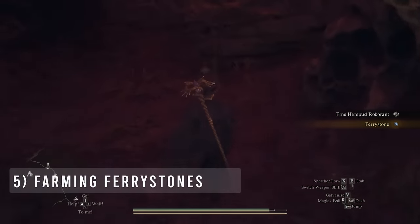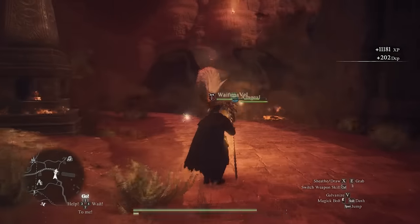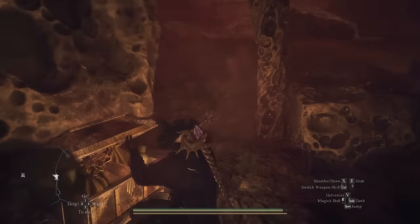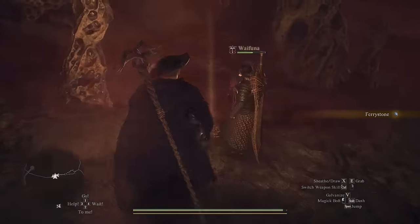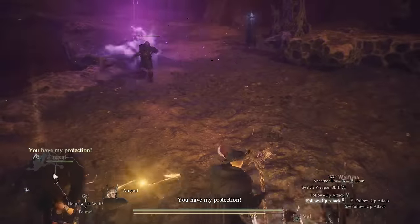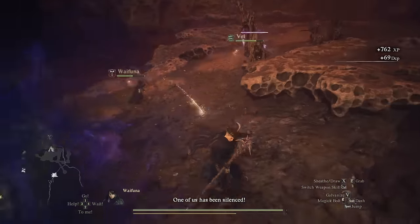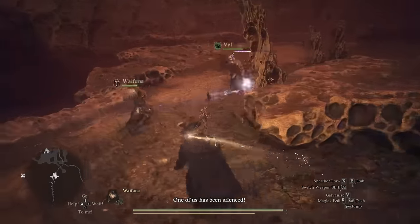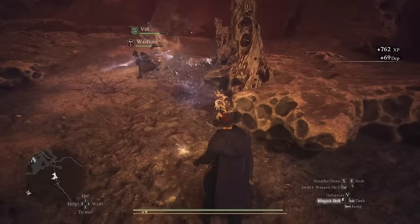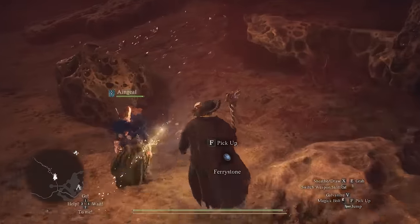Dragon's Dogma 2's post-game is an incredible playground for farming high-level upgrade materials and fast-travel items like fairy stones. In just a few hours of exploration, I was able to get 30 fairy stones. You can find these in chests dotted throughout the map, and they also drop from mini-bosses and even some basic enemies like skeletons. The best farming spot is right around the Seafloor Shrine and the road from that area to Vernworth. Skeletons seem to have the best drop rate for fairy stones out of the basic enemies — I didn't get any from zombies, goblins, or saurians.